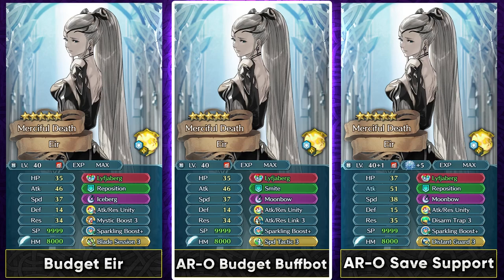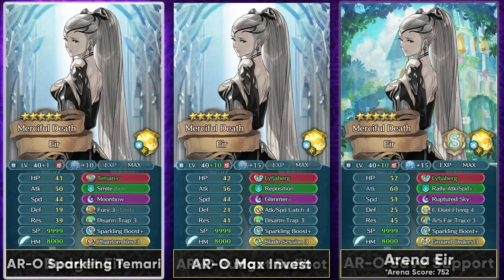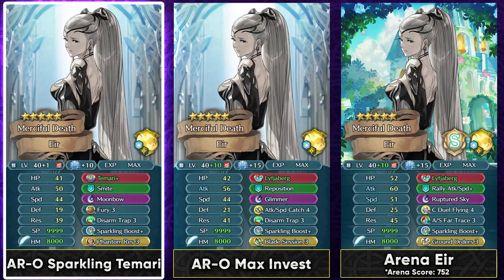You can run Speed Tactic or any kind of supportive Sacred Seal. You can also use her with save ball teams — she can provide offensive power, and with Disarm Trap from the Divine Code section, you can test out the traps and make sure your tanks are safe. Sparkling Boost Plus is gonna be helpful with these kinds of tanks, and Distant Guard can be run so that your far safe tank gets a bit more bulk. Phantom Resistance is really good for improving debuff potential, and Disarm Trap is amazing utility in Aether Raids Offense.